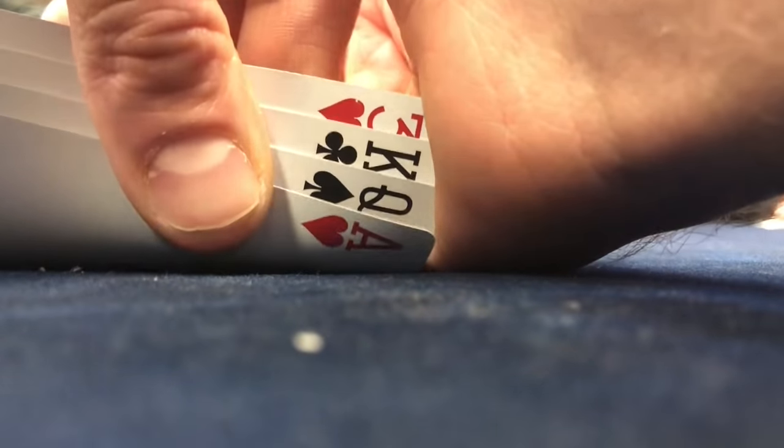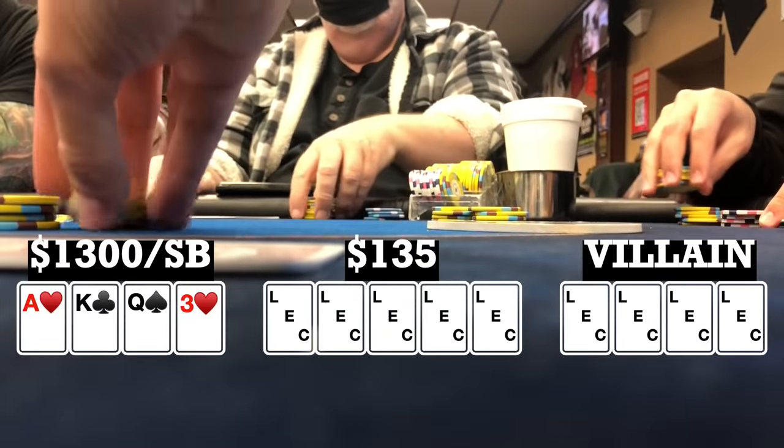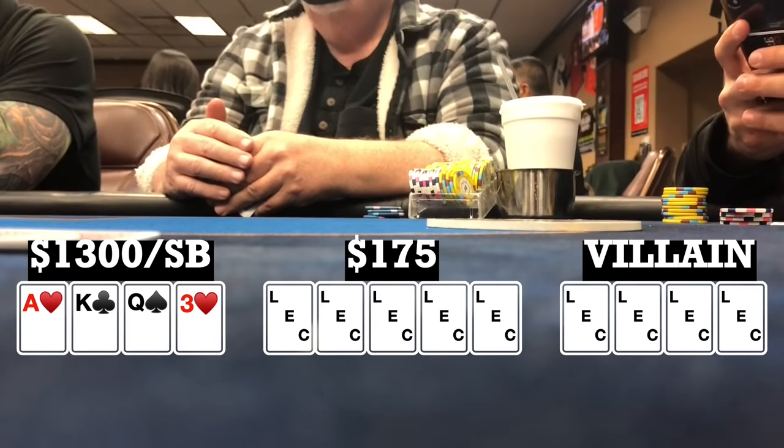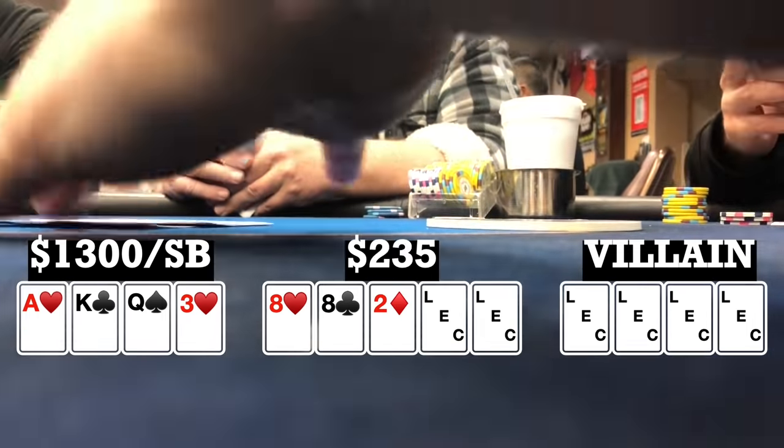Here I look down at Ace-King-Queen-3, single suited in the small blind. Late position player calls. Cutoff makes it $40. I call, and there's two other callers, going four ways to a flop. Flop comes 8-8-2, rainbow. I check. Checks all the way to the original raiser who bets $60, and I fold.